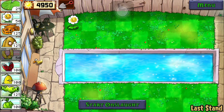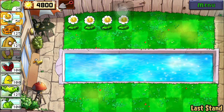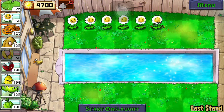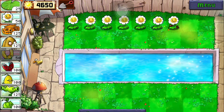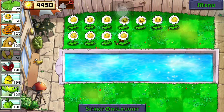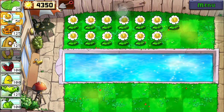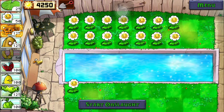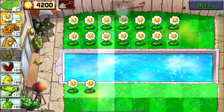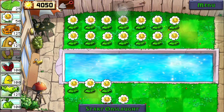What you're gonna do is put down as many marigolds as you can, until you have two remaining spots on each side of the pool.